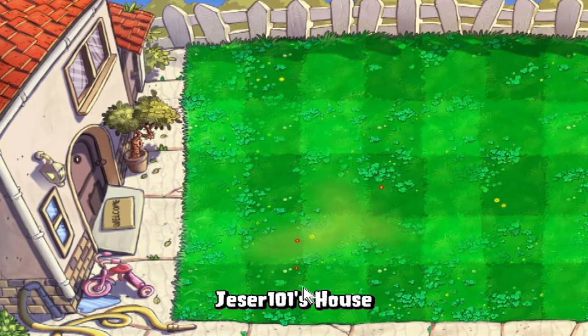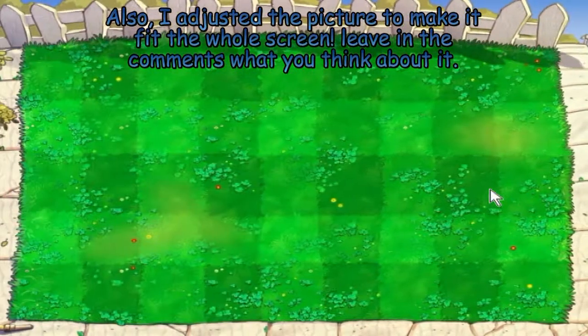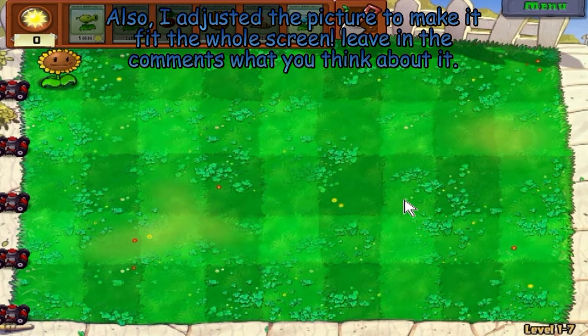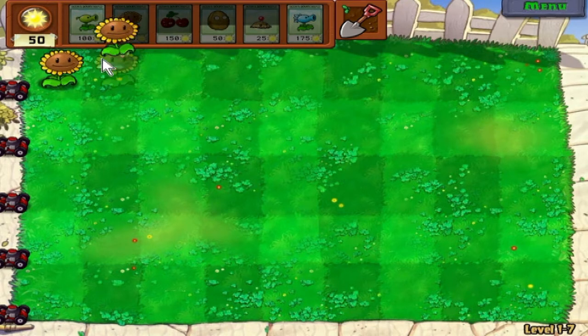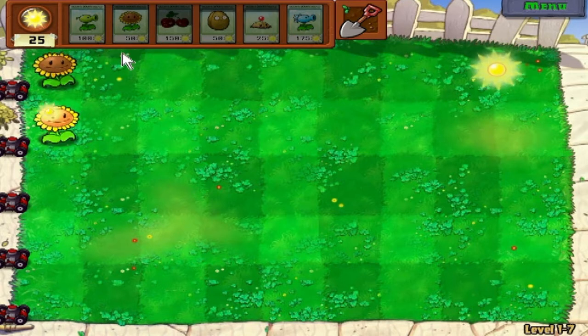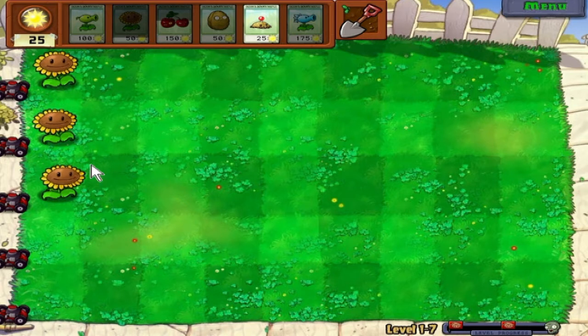You'll see what the Snow Pea does. It's kind of misleading — it seems like it will freeze them, but it doesn't. It just makes them move slower. We'll be showing that off. As you can see up here, we only have six slots left. We're going to get our seventh plant. You'll be able to choose the plants you bring into each level, which is extremely helpful. I always recommend you bring a sunflower no matter what stage it is — you pretty much have to if you want to live.